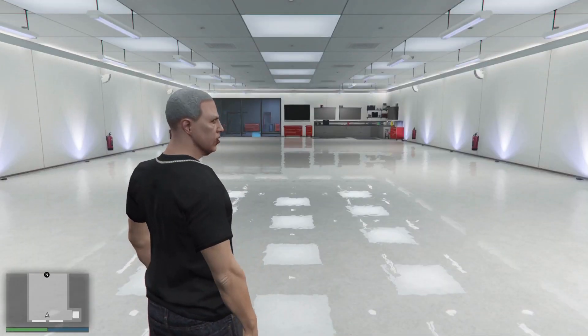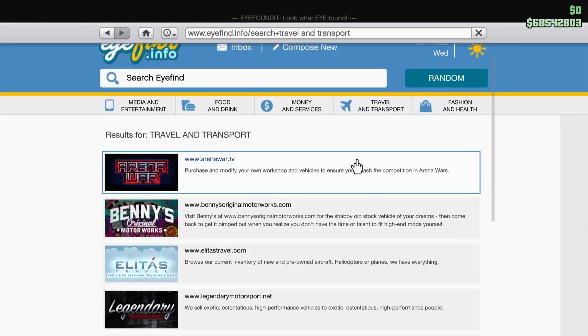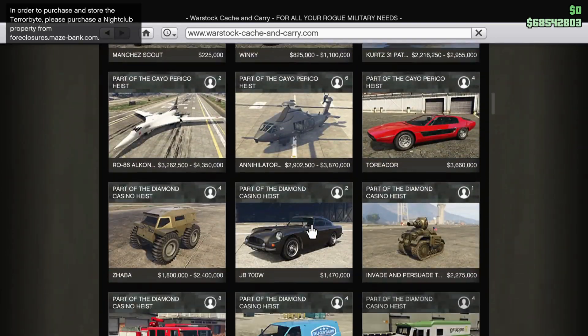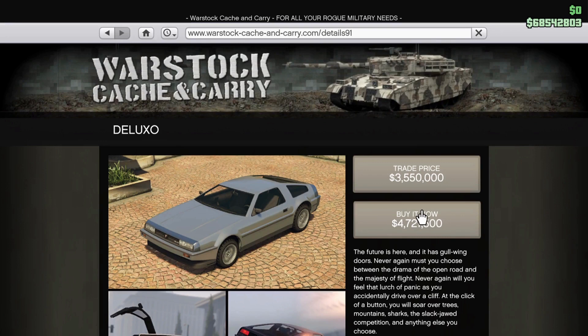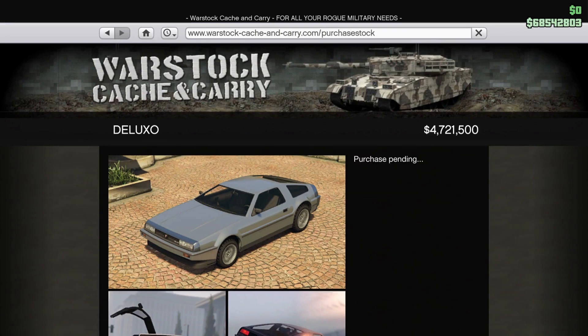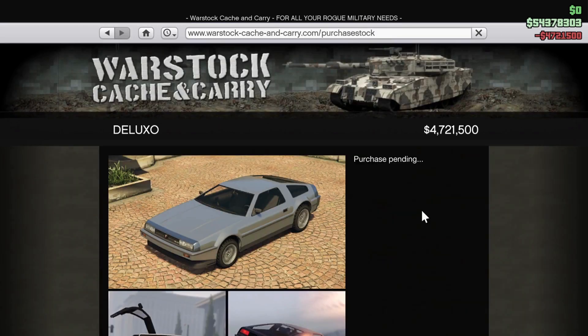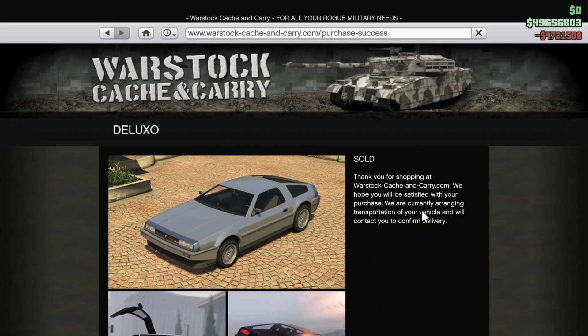Once you've made it to your apartment, open your phone and go to whatever website you're using to buy the vehicle. I'm just going to get some Deluxos. Buy as many as you need, but make sure that on the last vehicle you buy, you stay on the sold screen. I'm going to buy four right now and stay on the sold screen.